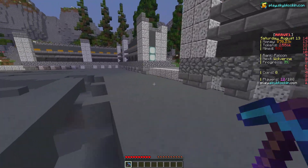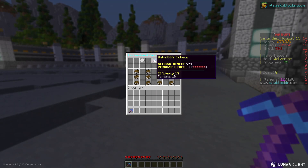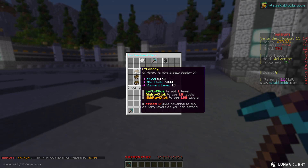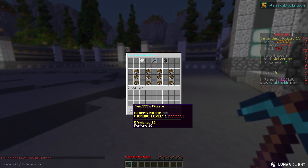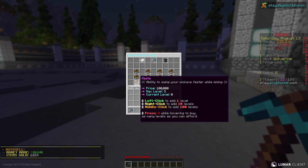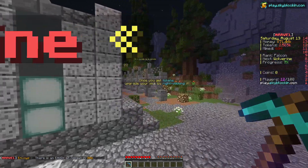Let's check out some enchantments. Hold your pickaxe and right-click - there's the enchantment menu. Left click to buy 1 level, right click to buy 10 levels, middle click to buy 100 levels, and press Q while hovering to buy as many levels as you can afford. My pickaxe is currently level 1 which is really bad. The efficiency price is 5,000 tokens for just one level. I already have efficiency 15 and fortune 10. The explosive enchantment is a really big price - we have to grind even more.